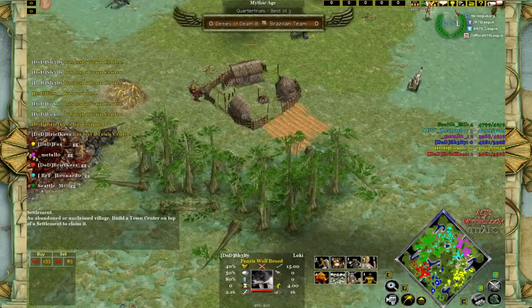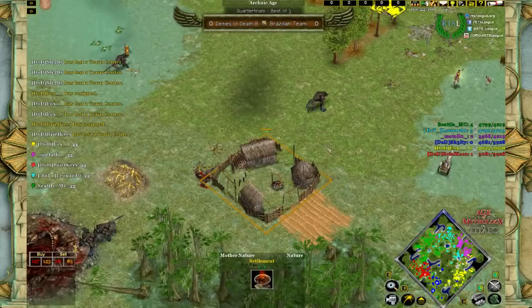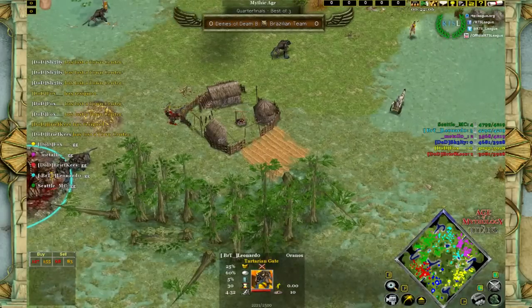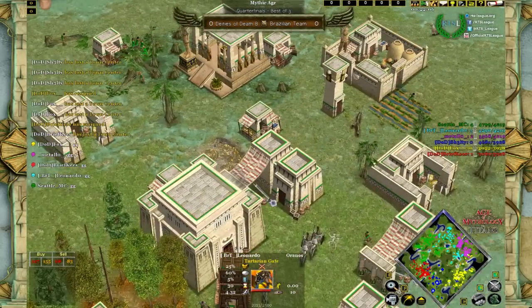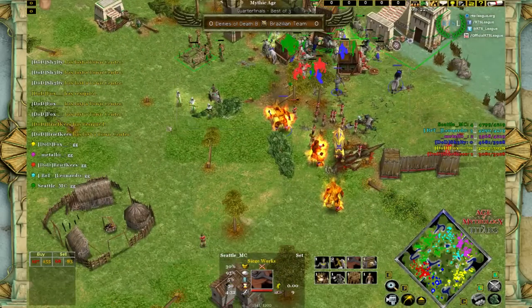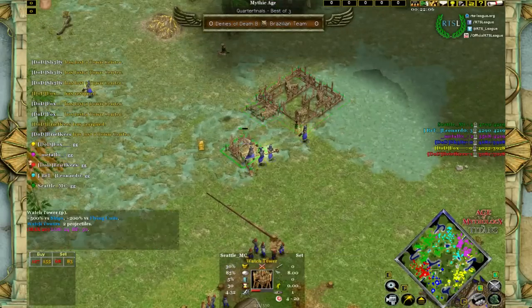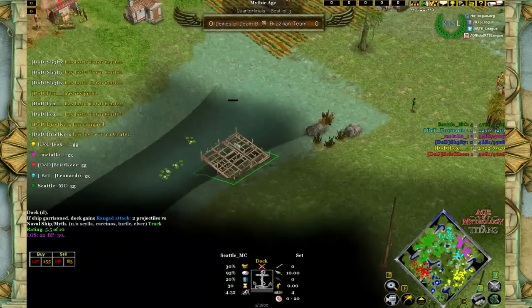Well, that was one hell of a game from the very beginning. The very daring Athena rush from Metallo just owned Fox and surprised him completely. Not even allies Sheltie and Briefcase could stop the attack from Leonardo and Metallo on the right side, and that allowed Seattle to do everything he wanted on the left.